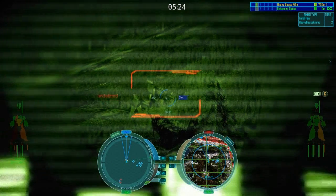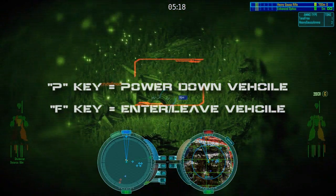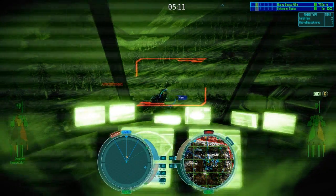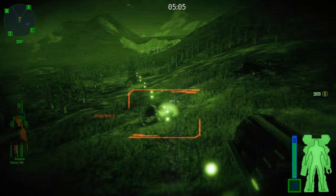Looks like he's a bit stuck there, so how about I jump out and help him out. To leave your mech without ejecting, first power down with the P key, then press F to leave. Note that if you do not power down first, you will eject from your mech. This will destroy your head component, allowing enemy battle armor to jump into your mech or enemy fire to deal direct damage to the pilot's side.